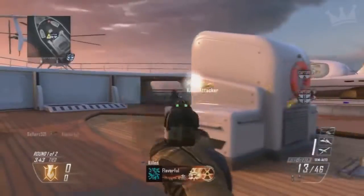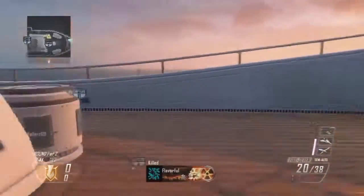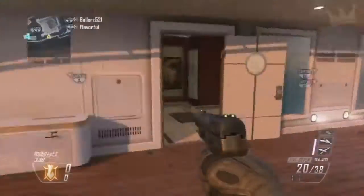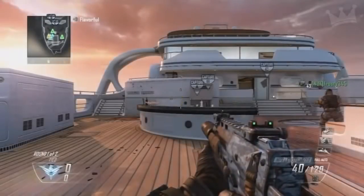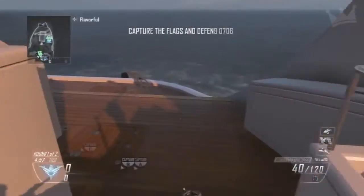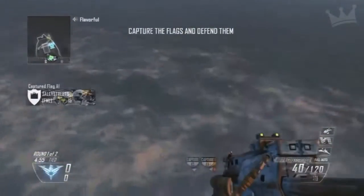I don't know why this is or how it happens, but like you saw me right there, I jumped off the back of the boat on the sea flag on the map Hijacked, and I spawned directly behind the enemy team. Right there — that was in a private match, and this is in a real game of 6v6 domination.